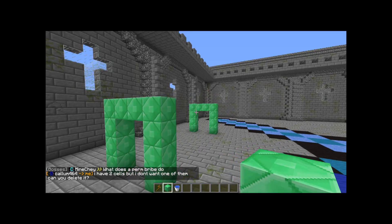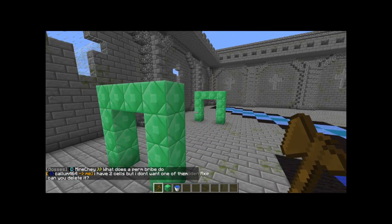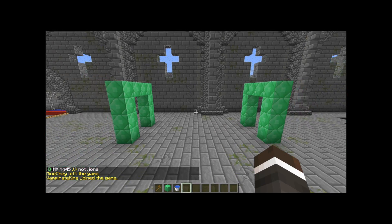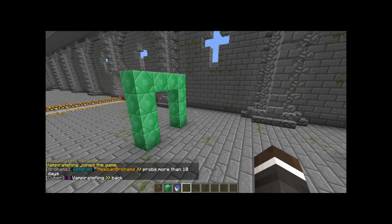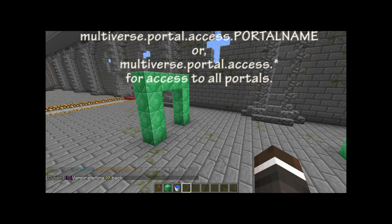You're going to need WorldEdit — it's optional but preferred. You're also going to need Multiverse Core and Multiverse Portals; link in the description. You're going to want to be an op to create the portals, but to use the portals you're going to need the permission node shown on screen, or you can use an asterisk instead of the portal name.